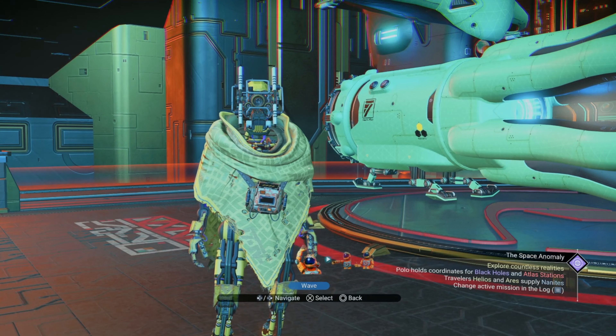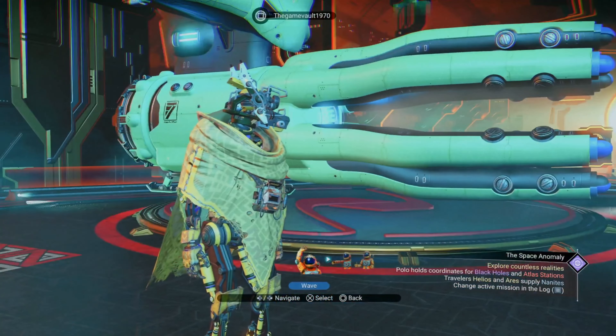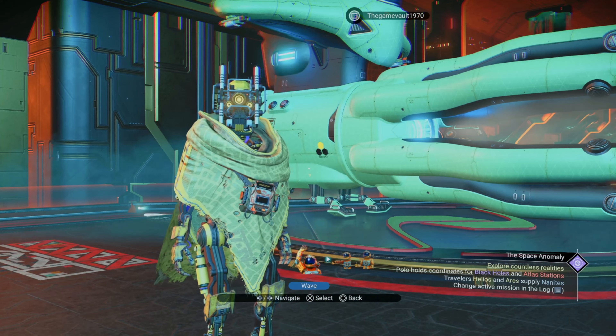Hey there everyone, welcome back to another episode of No Man's Sky. I'm Captain Beefy, this is the Game Vault. I got a new cloak on because that last planet was so cold. Hopefully this will keep my mental frame nice and warm moving forward. What we're going to do today is take on a Dreadnought Freighter — I'm going to show you how to take one down very, very fast.